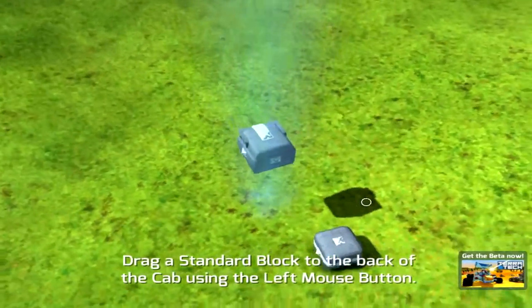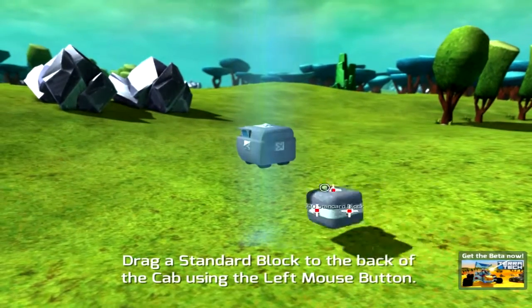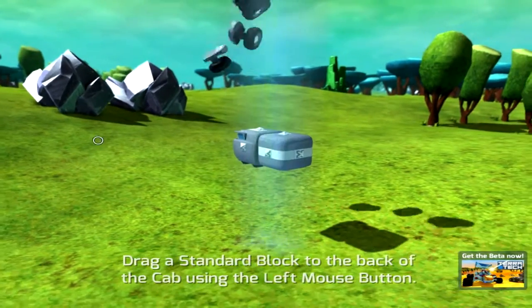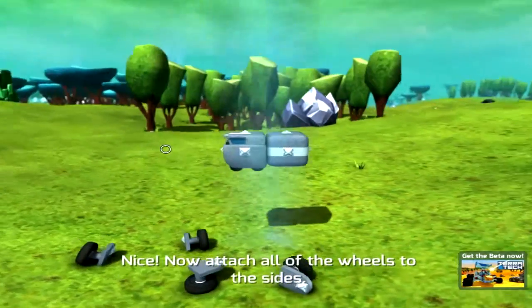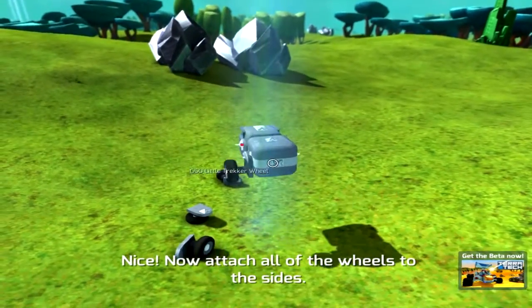So let's do what this says - drag a standard block to the back of the cab using the left mouse button, so you can pick up blocks. And it drops you more things, right? Nice. Now attach all the wheels to the side, but I don't want them on the side.